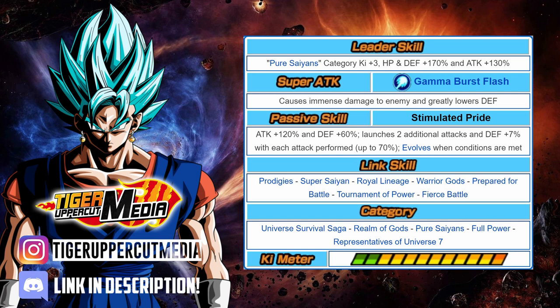His passive is Attack +120%, Defense +60%, and he launches 2 additional attacks per turn, gaining an additional 7% defense per attack up to a maximum of 70%. He also has a 30% chance to evolve starting on the 4th turn of the fight. His links are Prodigies, Super Saiyan, Royal Lineage, Warrior Gods, Prepare for Battle, Tournament of Power, and Fierce Battle. He fits in 5 categories: Universe Survival Saga, Realm of Gods, Pure Saiyans, Full Power, and Representatives of Universe 7.